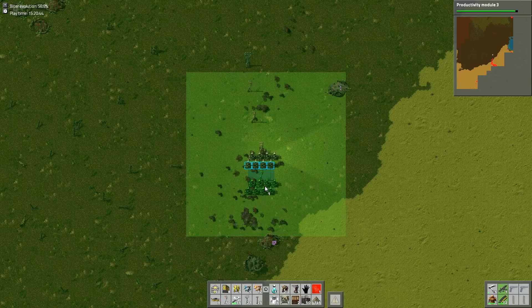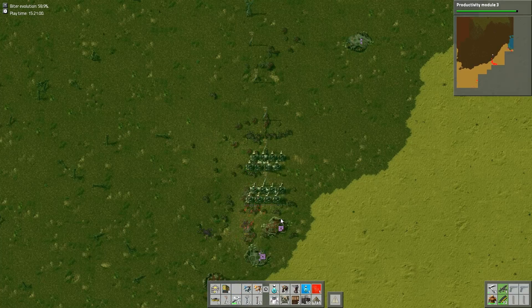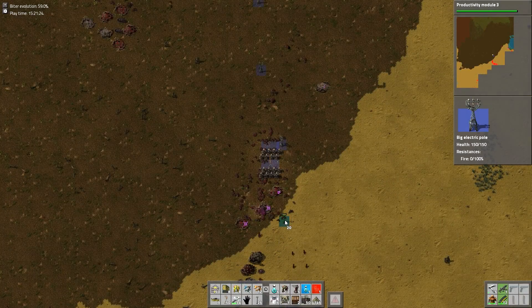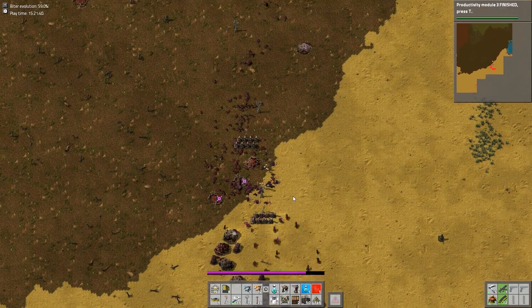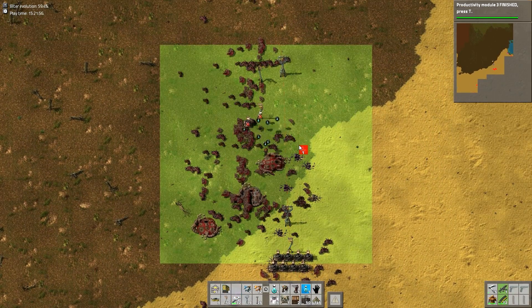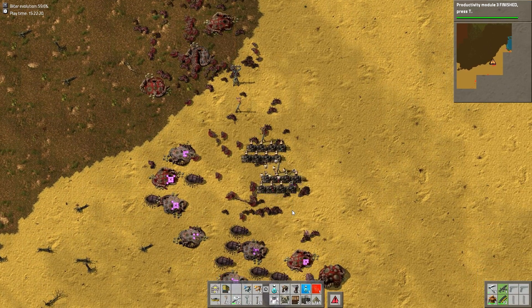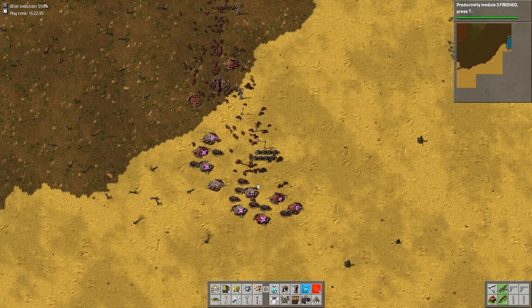This is a pretty big base, which means it's pretty big fun. This gets a little sketchy — I took some hits. If I didn't have power armor, I would have bought it right there. Some of the worms — I was within their range and they decided I needed punishment.